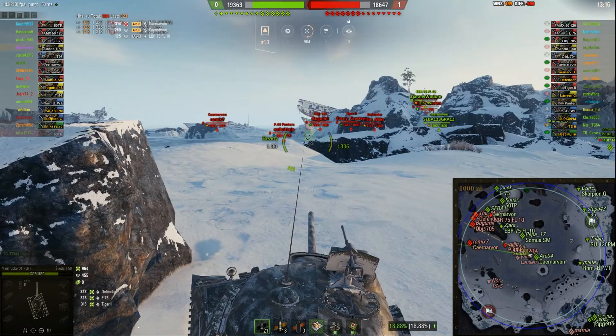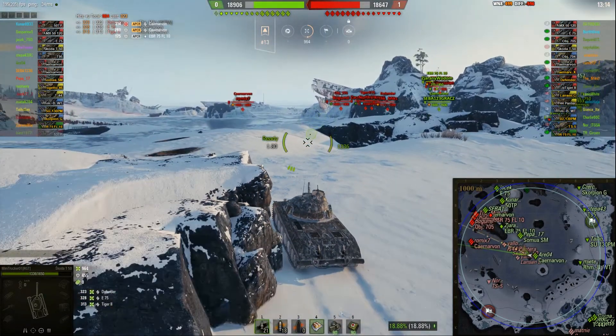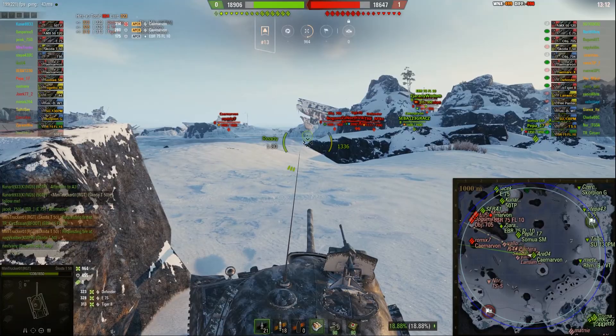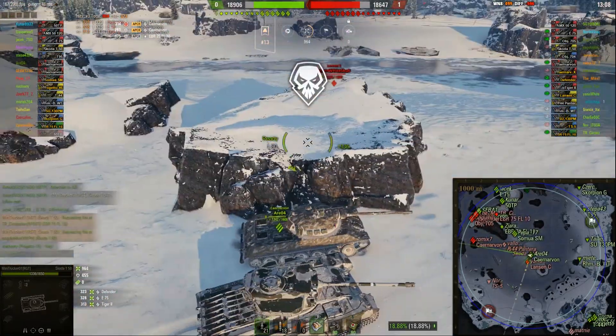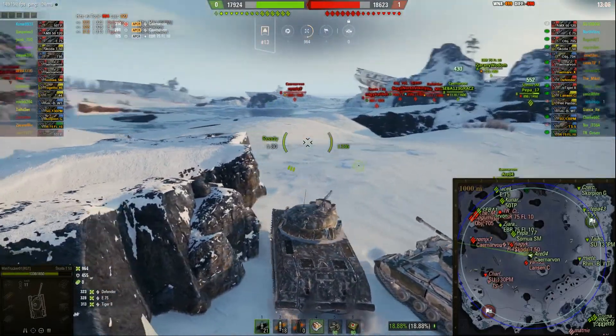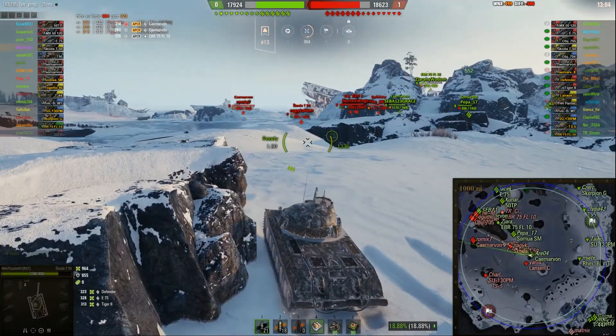So all in all, I think they're in pretty good shape here. The problem could be that the heavy corner is a little bit thinly populated, but there are some TDs in the back there — four to be precise — which should also help if they push over the middle, which I don't think they will.